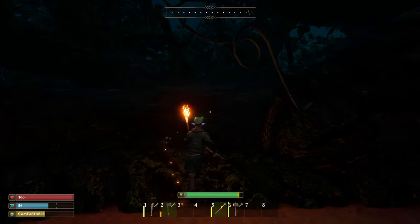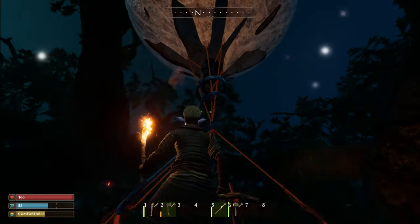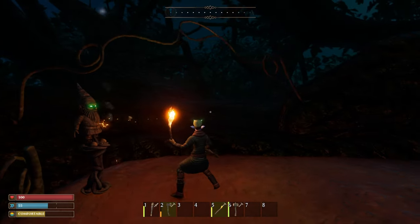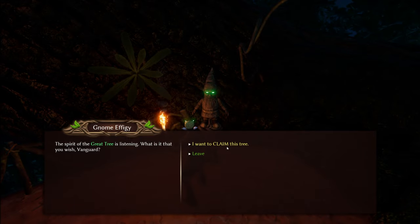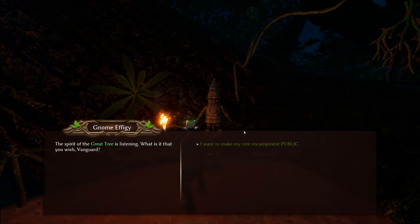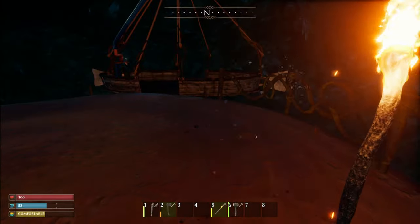Okay, we're at the top now. There's a tree over here, a hot air balloon thing, and there's a little gnome. To claim this as your very own tree, press E and tell the gnome you want to claim it. If you're on a public world playing with friends you trust, you can make your encampment public; otherwise keep it private.